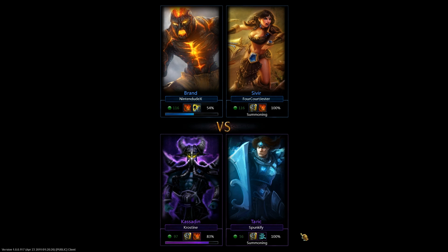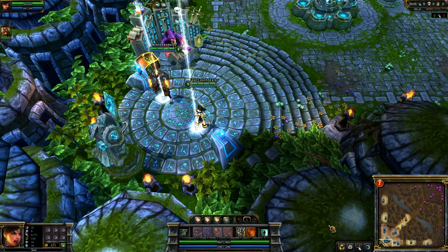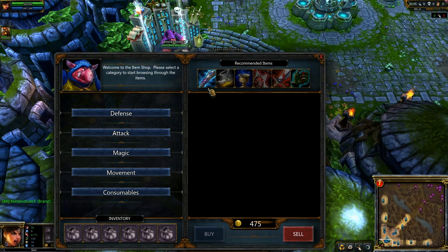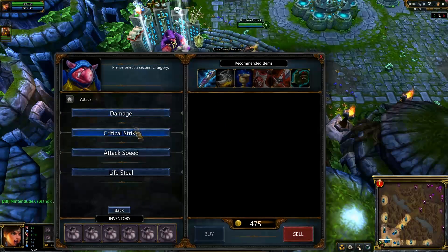I could see how a Brand with Flash and Ignite could get the upper hand on a Kassadin, especially early on, if he wants to apply a lot of initial pressure and not miss his stun. So I could see where the Flash would definitely come in handy for a Brand more than a Teleport.